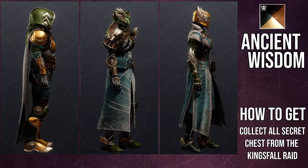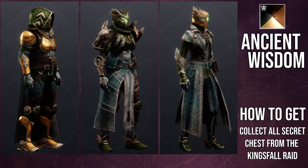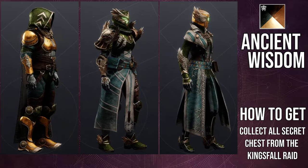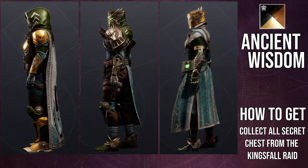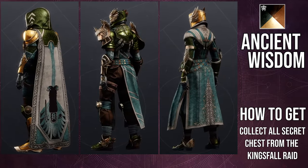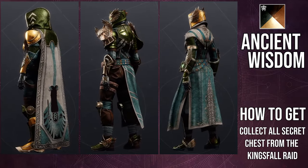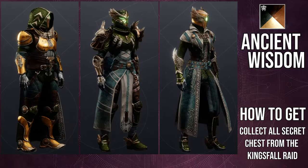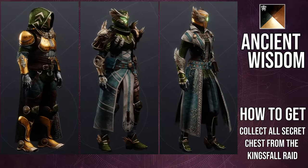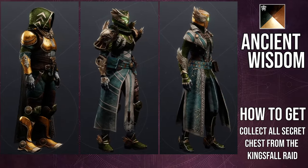For this one we're looking at the Ancient Wisdom shader because this is a perfect example to showcase just how weird this armor shaders. For the Hunters it's actually not that bad — aside from the cloak and the knee pads, everything takes shader pretty well. For the Titans, everything is pretty terrible when it comes to shadering. The off color for the Ancient Wisdom shader is on the arms, specifically on the pauldrons — it's like an almost desaturated bronze, not gold. The main color is gold, but the off color on the Titan arms is that desaturated bronze. It's probably one of the worst armor sets for shadering for the Titans and Warlocks; Hunters it's actually not that bad, which is hilarious because I think the best-looking armor is the Titans.